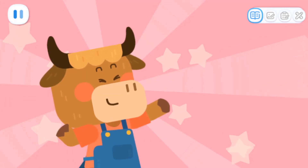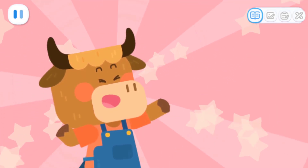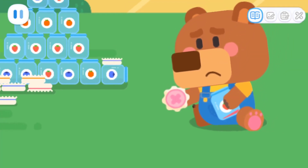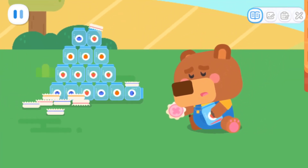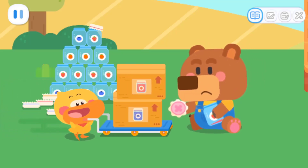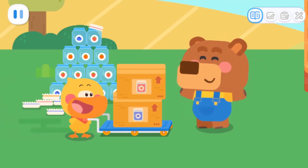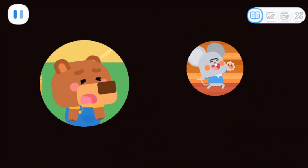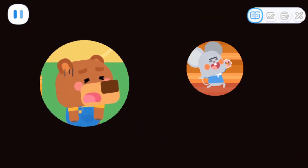Now let's pour the jam into jars and give it to Little Bear! Not this jar either! Little Bear — you're jam! Jackpot! I won the prize! Yahoo! Ha ha ha ha! I bought so much jam and still missed the jackpot! Hee hee!